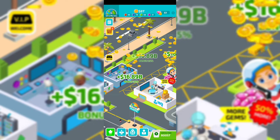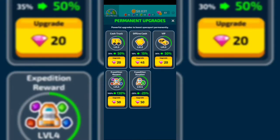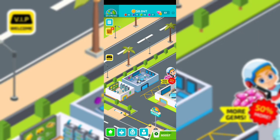You're going to have different kinds of trucks that bring you a specific amount of gold coins. On the space map you have permanent upgrades — I've spent a lot of gemstones there. The ones that matter are: the car, the cash truck, offline cash, VIP, expedition reward, and expedition duration. Definitely upgrade those.